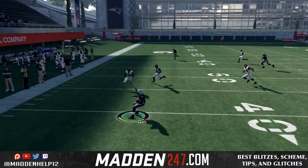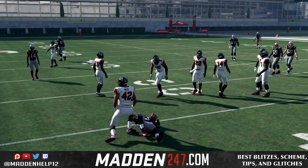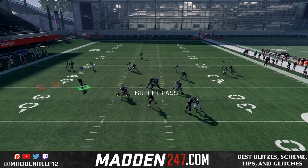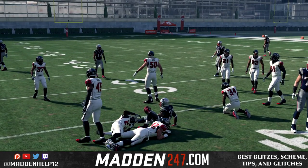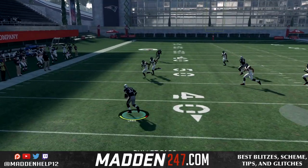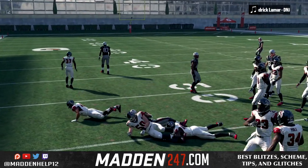Here you can see we're holding L2 and R2, and we made two guys miss that time. That's the key difference between not holding R2 and L2 versus holding them down. You do not hold them down if it's just one defender — but against two defenders, you can see how we're able to make both of them miss.